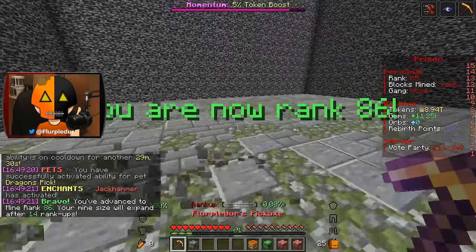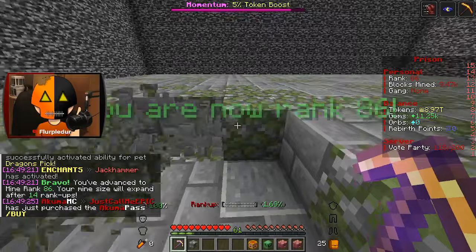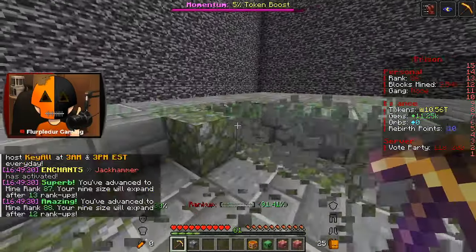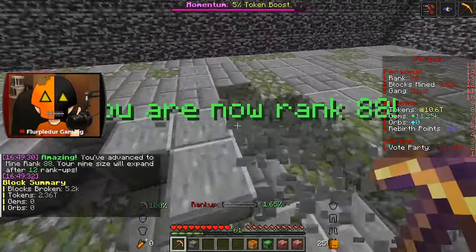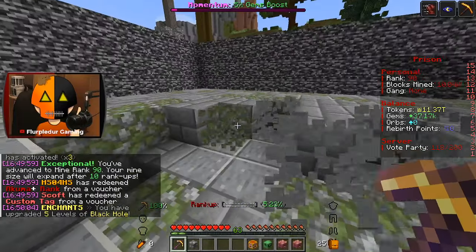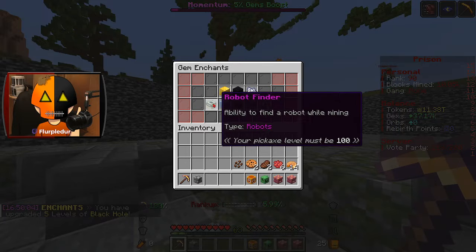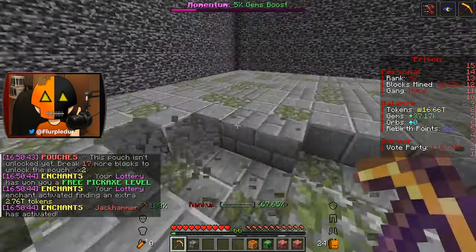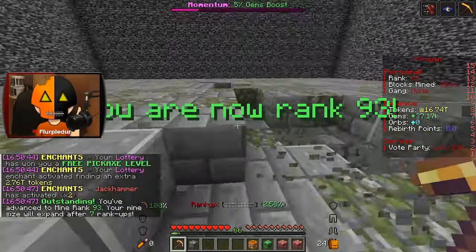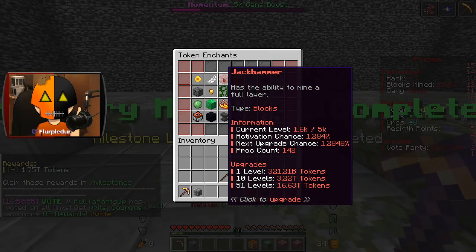My pet ended — time to move on to the next pet. This guy virtually mines 0.15% of all blocks jackhammered and vein mined, which is just a higher chance of activating enchants — pretty freaking sick. I might as well start getting some levels into black hole. Lottery got me a free pickaxe level and 2.76 trillion tokens — absolutely massive.